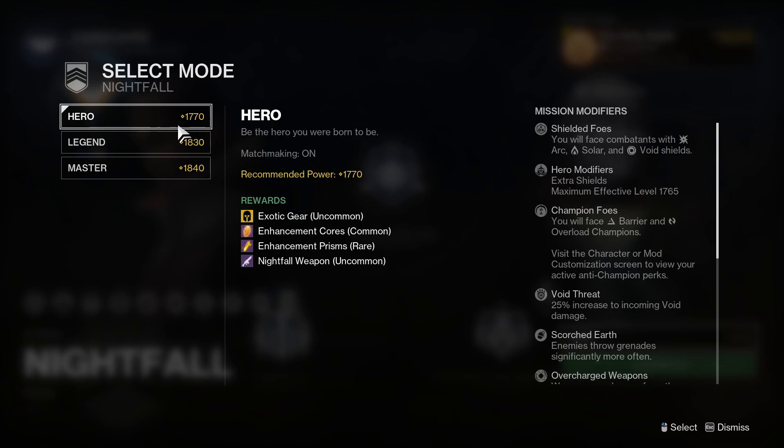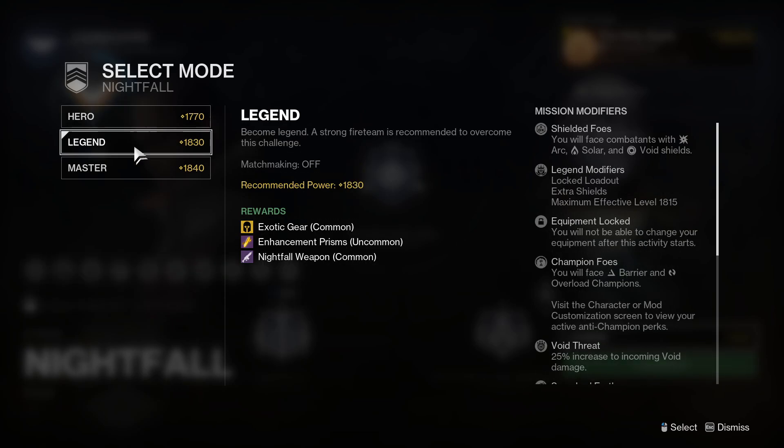Starting off with Hero being the easiest, this actually has matchmaking on, so you can do this solo and you will pretty much have a team with you at all times. But when you go up to Legend and Master, it is not the case because matchmaking gets turned off. So you will need a dedicated fire team to run this, unless you're feeling really brave and want to try and tackle it solo.